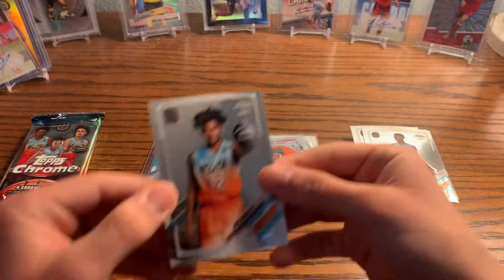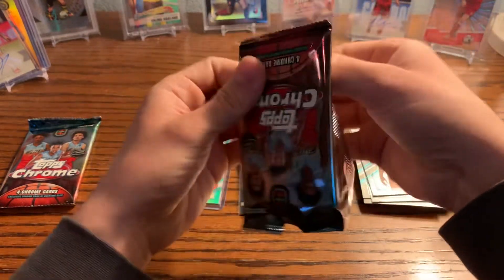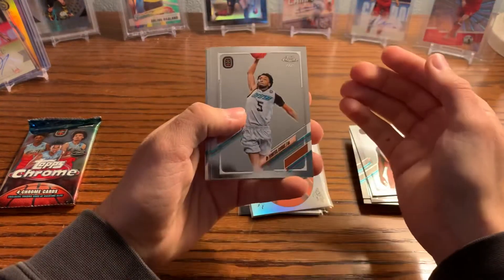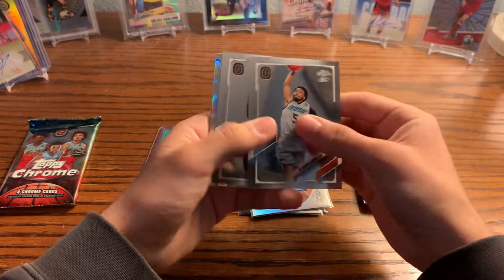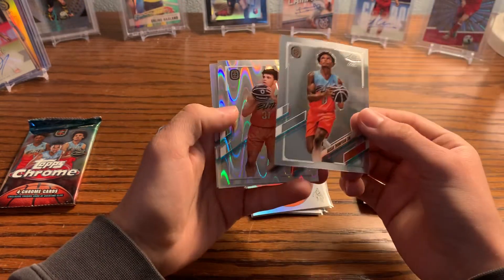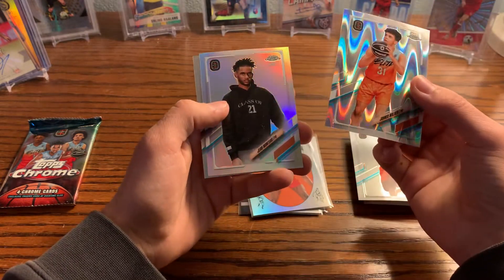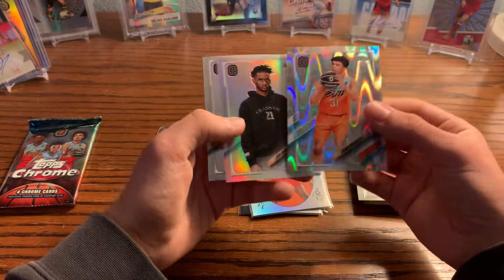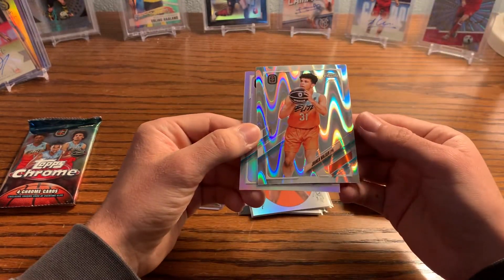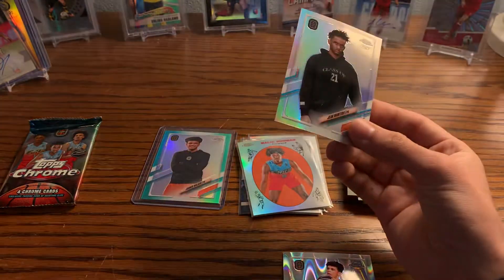We got a Bryce Griggs in the penultimate pack — hopefully pulling an autograph. There are autographs in these blasters, by the way. We pulled Al-Star Thompson, one of the brothers — there's Amen and Al-Star. Jean Montero is another big name I've heard of. We also got another Coquette, a John Ed Walker, and a Jean Montero. Really cool pulls.